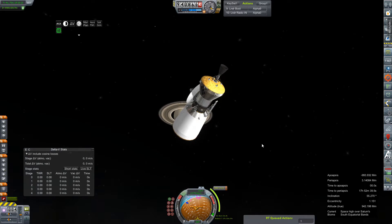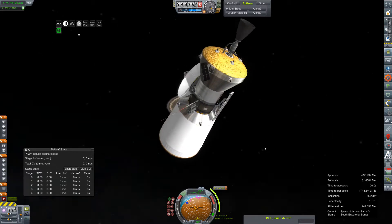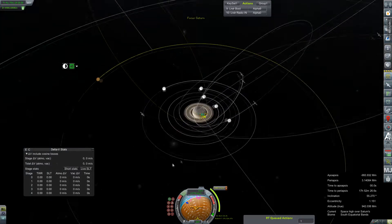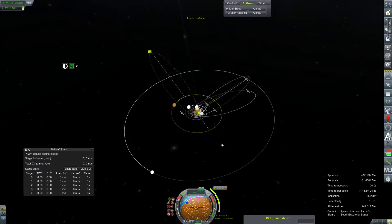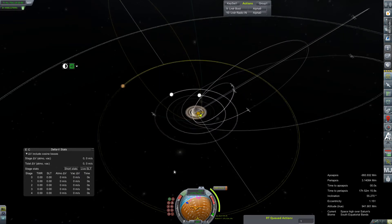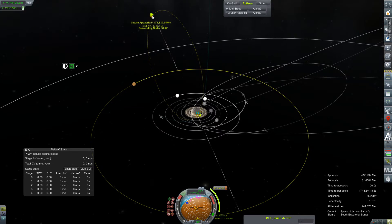It was a weighted decision whether I wanted to do aero capture, aero capture assist, or just straight burn for it. Based on how little I know about Saturn's atmosphere and how much it's going to affect everything, and how delicate our balance is, I've set up a node here which conveniently places our apoapsis at our descending node, which is terrible — about 52 some odd degrees — so it's going to be quite an inclination change, but it is also quite far away.